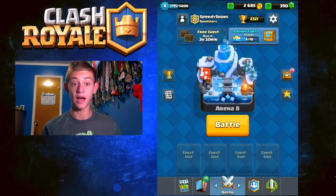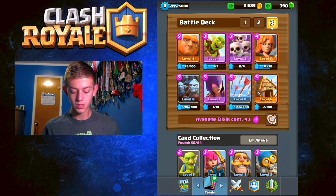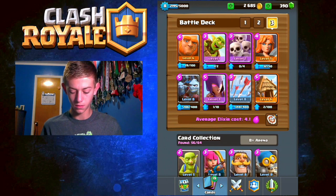What's going on guys, Species here and I'm in arena 8. I'm going to show you guys how I got here and what deck I used. Here's the deck: we have a Giant, a Goblin Barrel, a Skeleton Army, a Valkyrie, a Minion Horde, a Witch, Arrows, and a Goblin Hut.